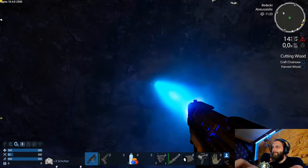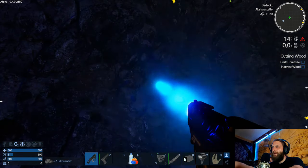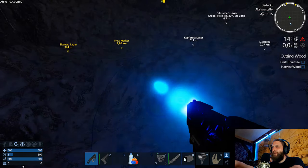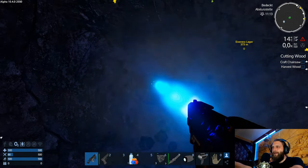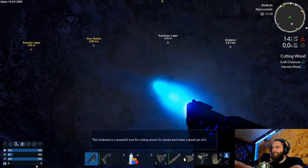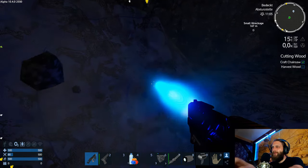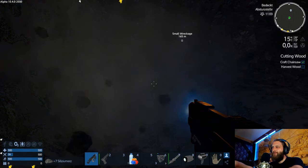Dann haben wir tatsächlich ein bisschen was geschafft heute – das ist ja herrlich. Schön finster hier unten, ein bisschen Licht wäre schön. Wie viel haben wir jetzt? Nochmal 46 – 44 habe ich beiseite gepackt, das heißt wir haben 90. Gucken wir, dass ich bis 100 abbaue, und dann reicht es auch erstmal wieder. The chainsaw is a powerful tool to harvest trees. Wer hätte das gedacht – wäre ich nie drauf gekommen.